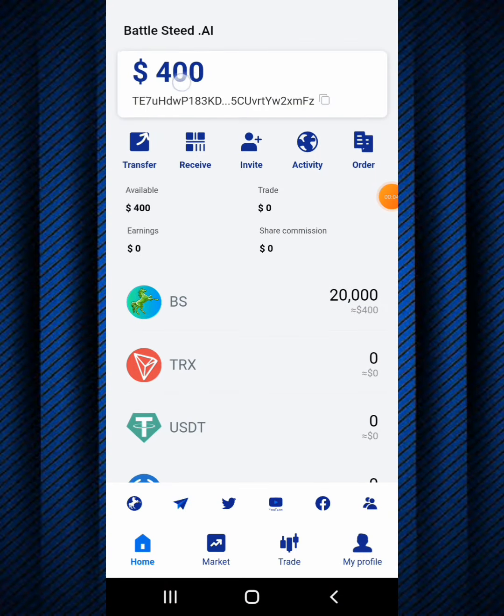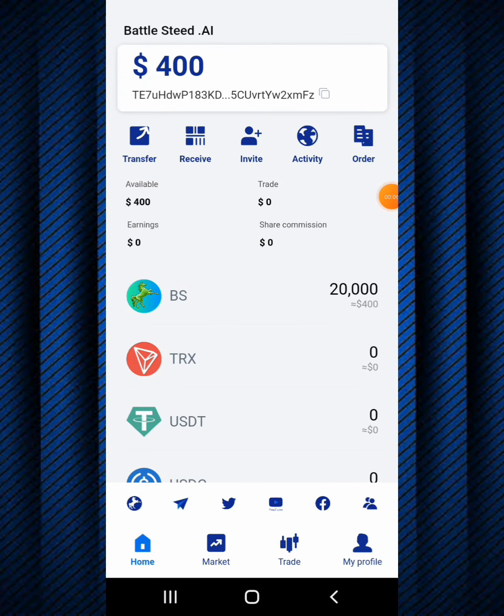As you can see over here it says four hundred dollars, and down here it says BS twenty thousand equal four hundred dollars. In this video today I'm going to be showing you how you can get this same amount of airdrop right here and right now in your account. Make sure to stick with me to the end of this video, don't skip any part.